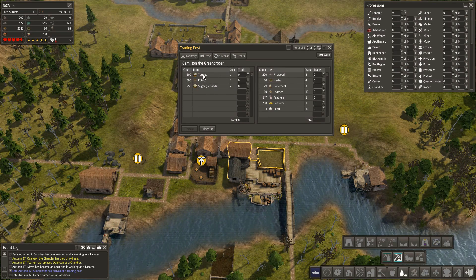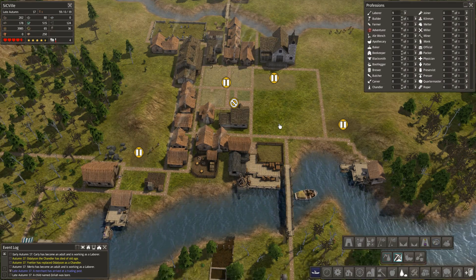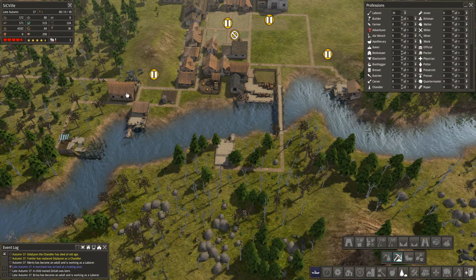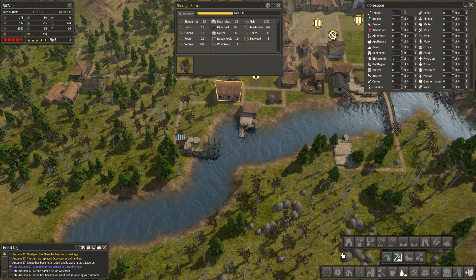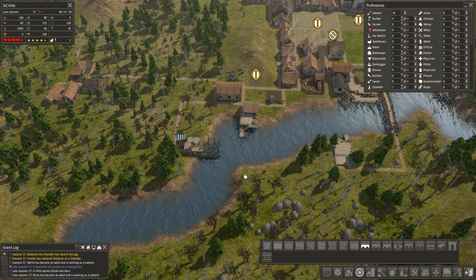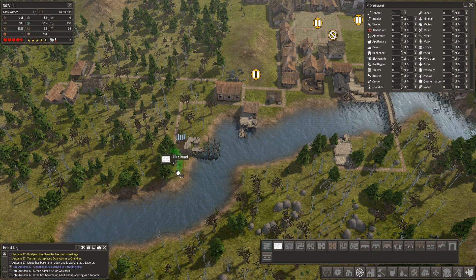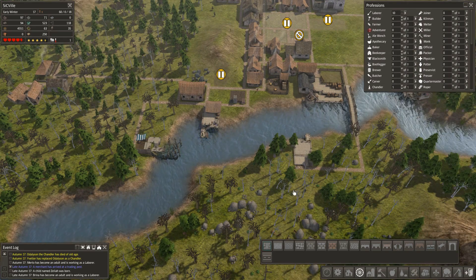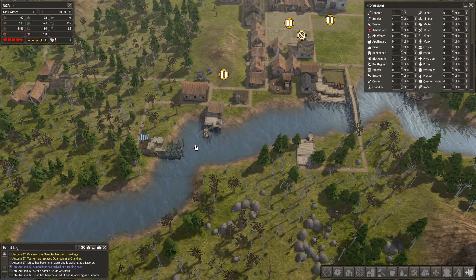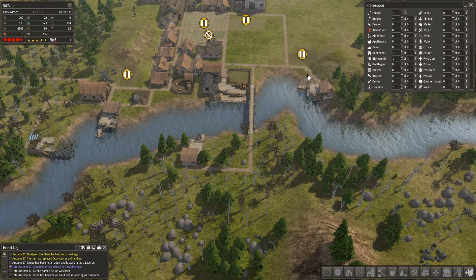The trader has turnips, potato and refined sugar, but these aren't seeds so I don't want to buy food — we still have close to 4000. Let's dismiss this guy and hope a better trader turns up soon. We have enough stuff over here so that's good. We might make a bridge over this way as well — that could look pretty cool. We could make it all the way over there, and then later form a road, maybe in a straight line or following the coastline. Having this bridge means they can walk over it to the storehouse instead of going the long way around.